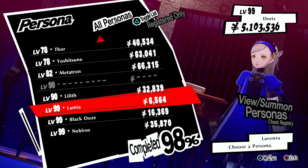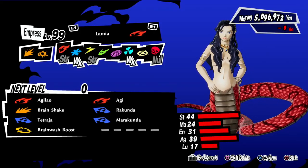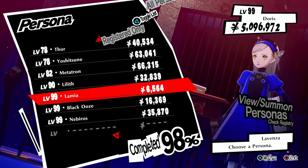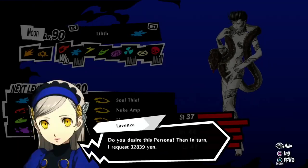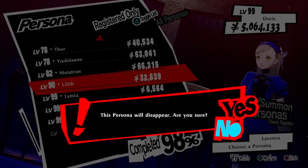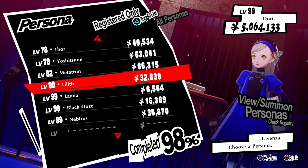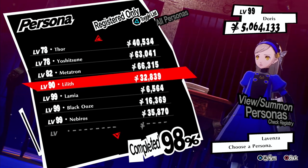Let me take out Lamia for example and sell her. She sold for 45,000 and she's level 99. Lilith is actually level 90 — she's lower — but she sells for 206,000. So she's 9 levels lower but sells for more, because she was part of a max stat process I was doing earlier.